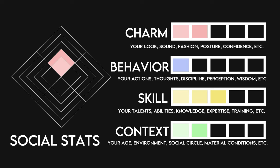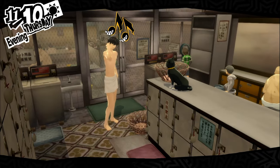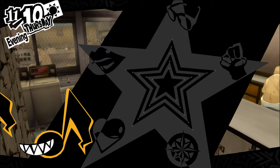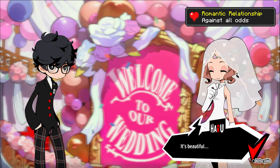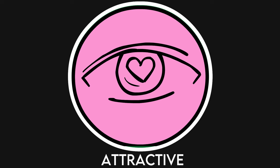Your charm meter goes up when you do things to take care of your character's appearance, and decreases when you don't. This is a combination of your looks, voice, fashion, posture, and confidence, to name a few variables. By increasing the stat, you have an easier time getting the romantic relationship achievement, more work success, and other bonuses that get included with the attractiveness buff. So let's discuss an easy way to get started on improving this crucial social stat.